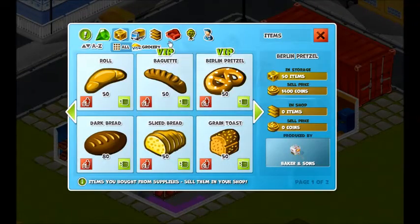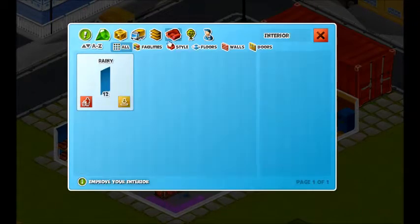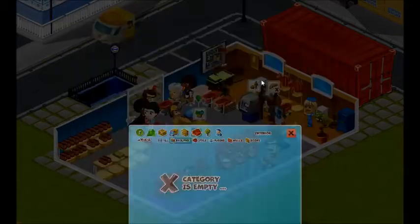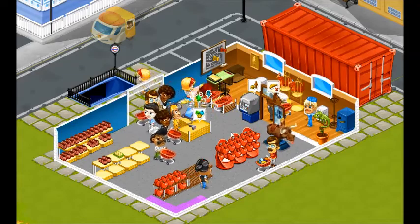When we get the final reward, if we look at storage interior and facilities, this is where we will find the reward that is given. We can then place that into a shop and off we go.